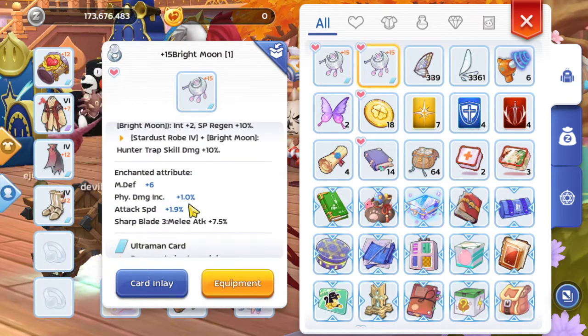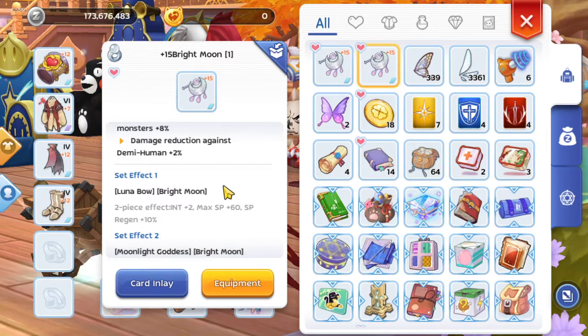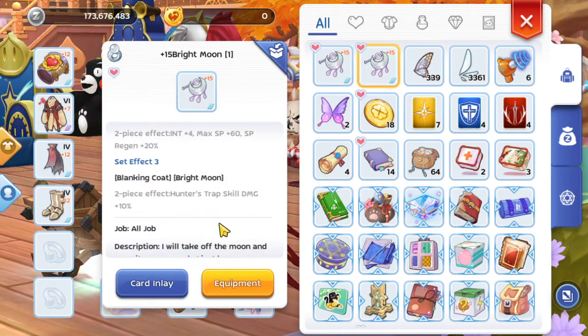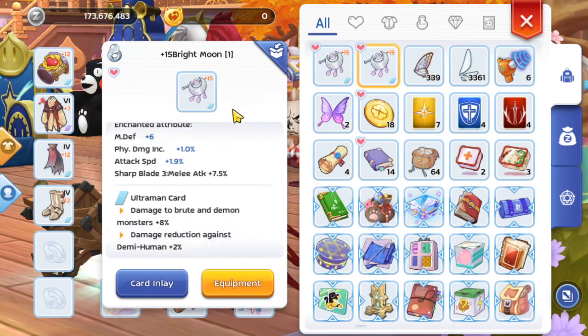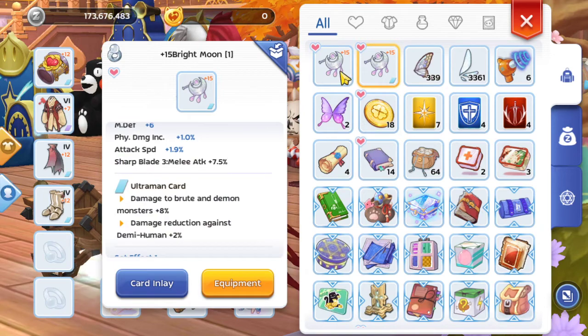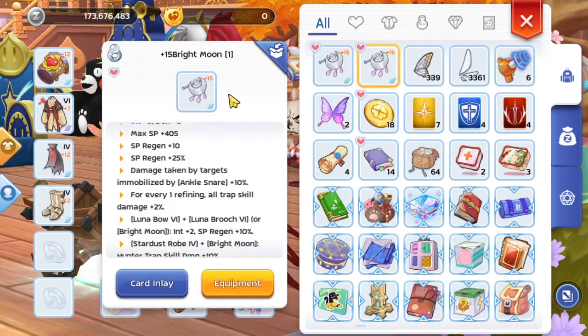I got a +15 Bright Moon with SP3, so I think it was around 240 to 250 million. It's not that expensive — I think that is achievable if you try hard enough. Within a month you guys should be able to get that amount of zeni, and I would like to compare the damage between SP3